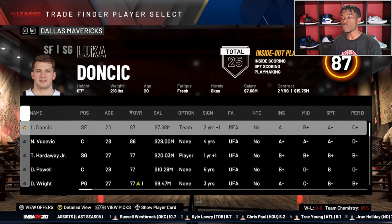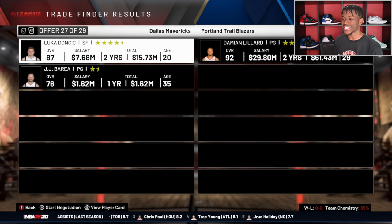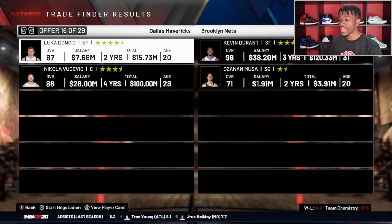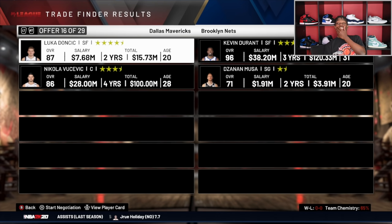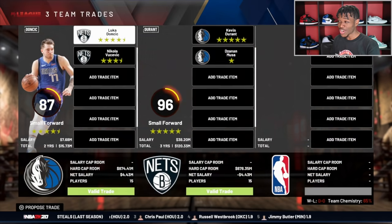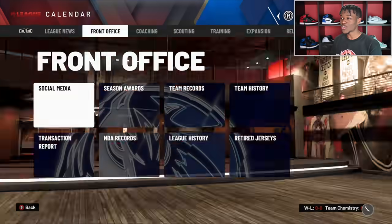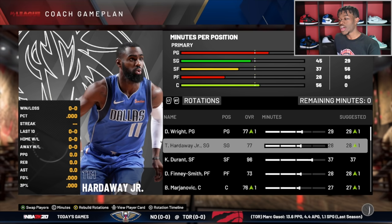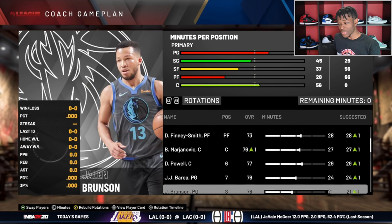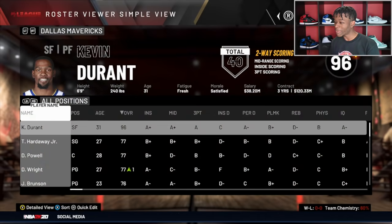The Mavs means we will be trading Luka — we traded Luka and Porzingis back to back, tough for Mavs fans, but it had to be done for the video. Trade number 16 is Kevin Durant — it's Kevin Durant! So since we're trading KD now the Nets will not have a trade to be done. Luca and Vucevic are going to Brooklyn, Kevin Durant is going to Dallas. KD's playing with Tim Hardaway Jr., Dorian Finney-Smith, and Boban — can Kevin Durant get this team to the playoffs? We will see.